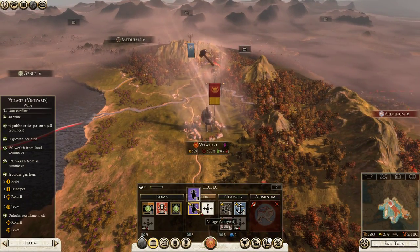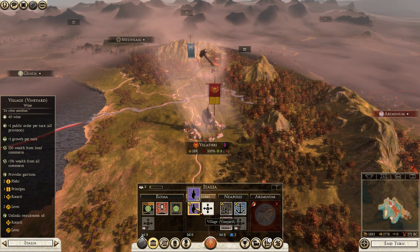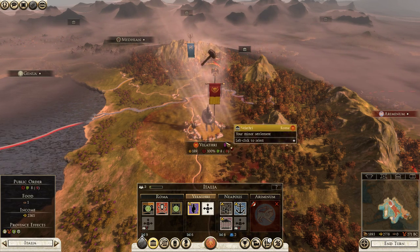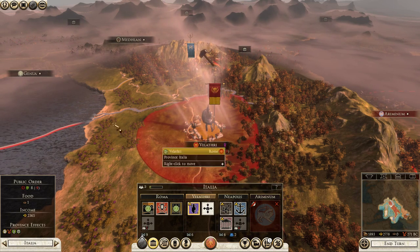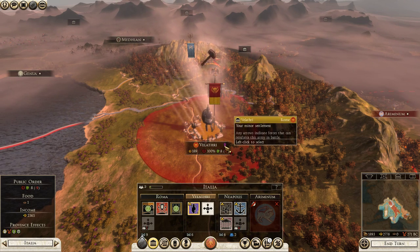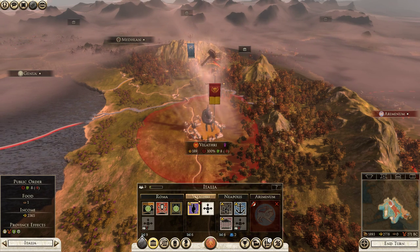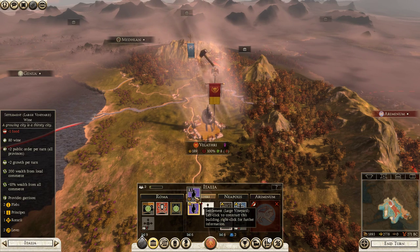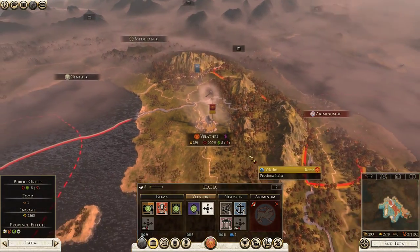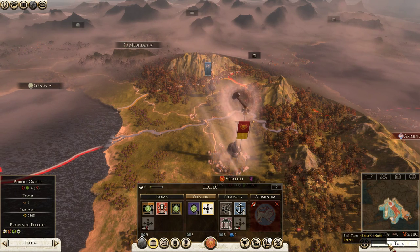Since we just have control of the city of Velothry, for the Total War fans here, this new beta has a new feature where all of the special resource benefits — I pointed out the wine in one of the last videos, you see the grape plants — you actually get a public order bonus for the entire empire, all the provinces you control, simply by having this resource in your territory. So we're going to upgrade Velothry so public order gets even better. And that's all we can do this turn, so we're going to end the turn.